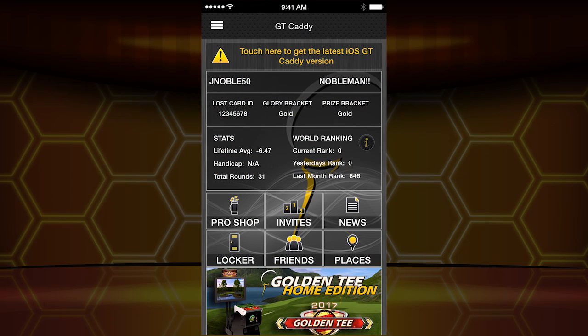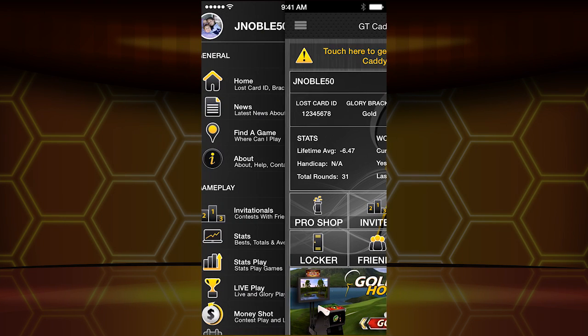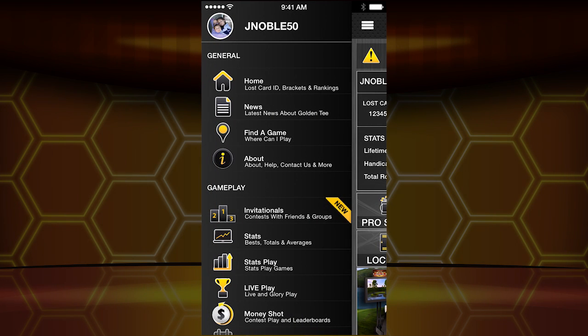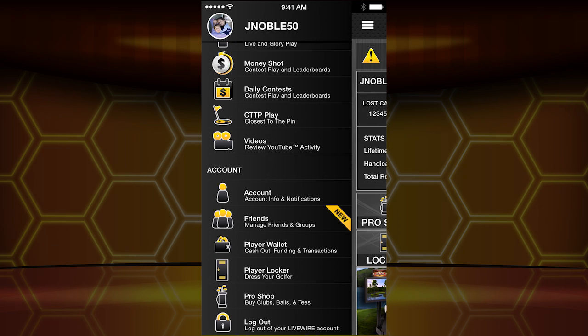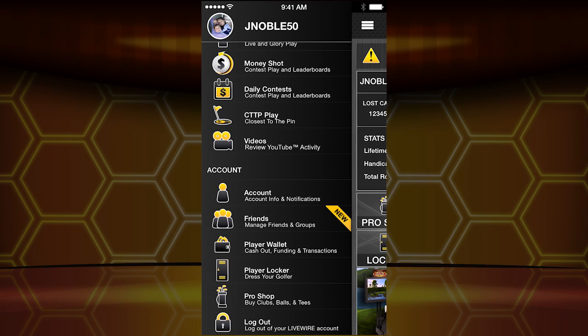Welcome Golden Tee fans to your Golden Tee 2017 Build-A-Ball tutorial. We're on the Golden Tee Caddy app, available for Apple or Android devices. If you don't have this already, please download it now — you're going to want to.